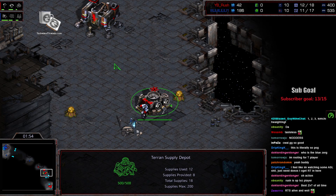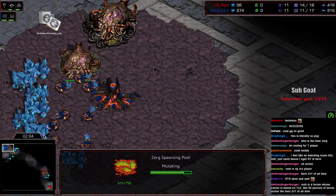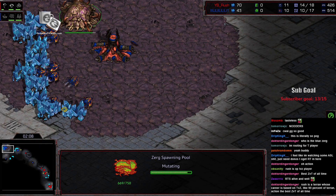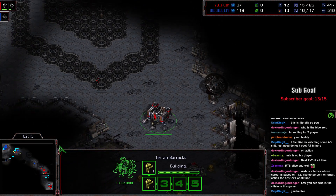One of the things about putting the barracks out here is you can then lift it up, land it here, and you have a neat little wall-in that keeps your marine safe and allows you to then make a command center on this side of the map. Frankly, this is not a common opener to see in ZvT, but with the popularity of a build like this, it kind of makes sense.